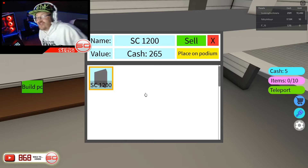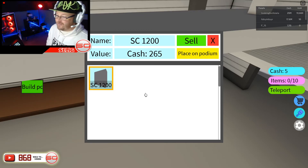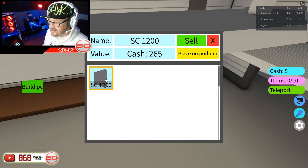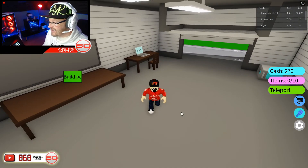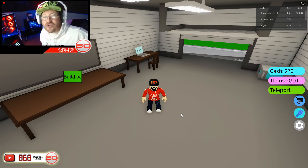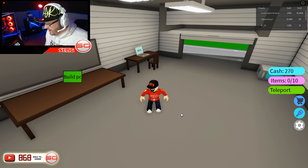The SC 1200 is worth 265 coins — that's amazing, we're in the big money now! Selling it for 265 leaves us with 270 in the bank, and that sets us up nicely for the next episode. We're going to end it here — thank you so much for watching!